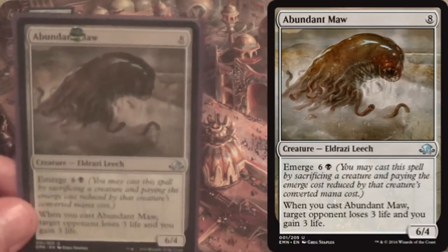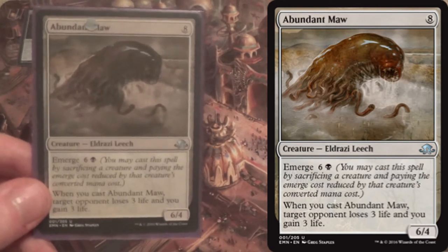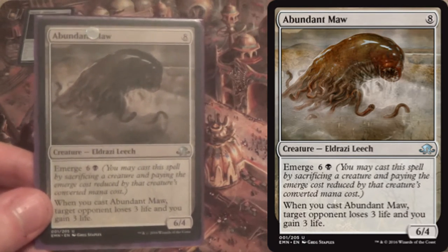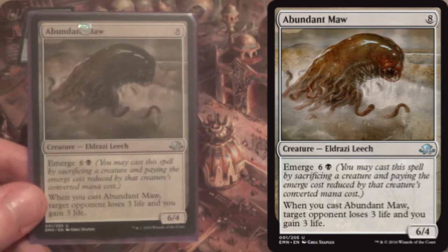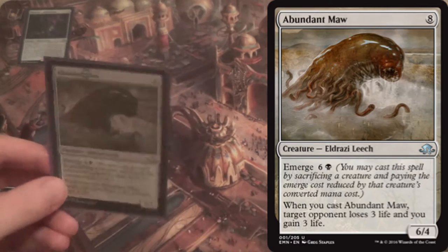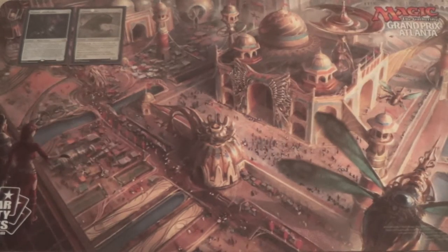The second Emerge creature I'm not so crazy about — same mana cost, same emerge cost, but it's a 6/4 instead of a 5/5, and it's slightly easier to cast. It does 'Siege Rhino' them — the pain and gain drain effect — but being a 6/4, it dies to Grasp of Darkness. Being 6 might matter against Elder Deepfiend. It just doesn't do quite as much, though it's still a fine card.